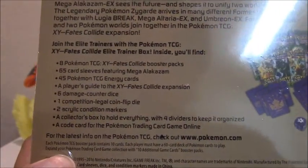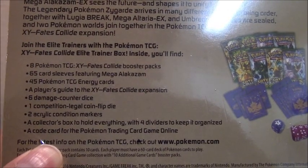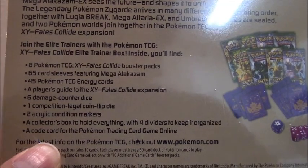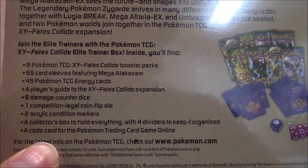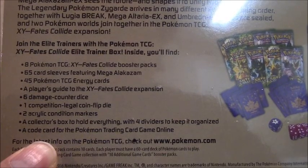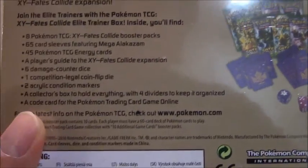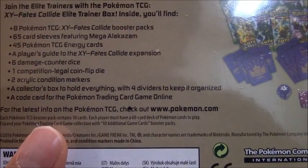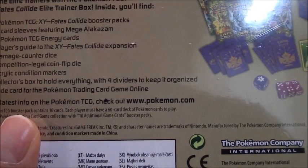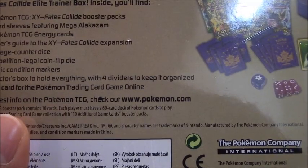So, what's in the box? We have eight Pokemon TCG XY Fates Collide booster packs, 65 card sleeves featuring Mega Alakazam, 45 Pokemon TCG energy cards, a player's guide to the XY Fates Collide expansion, six damage counter dice, one competition-legal coin flip die, two acrylic condition markers, a collector's box with four dividers, and a code card for the Pokemon TCG online.